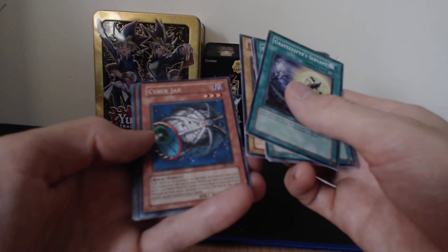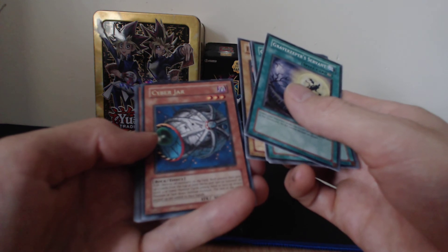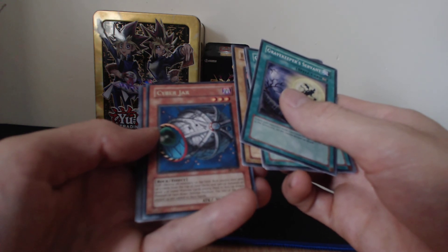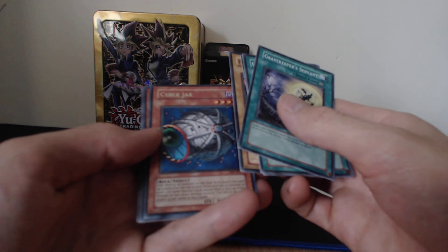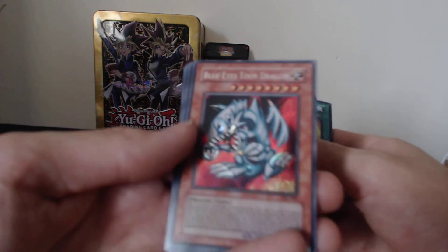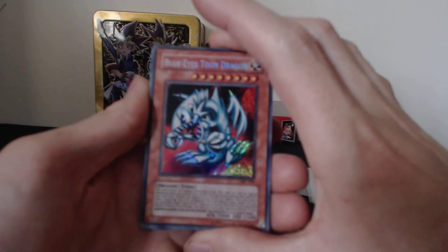We have a Cyber Jar — flip effect: destroy all monsters on the field, let both players pick up five cards from the top of their deck, and special summon all level four or lower monsters among them in face-up attack position or face-down defense position. The rest of the cards are added to their hands.